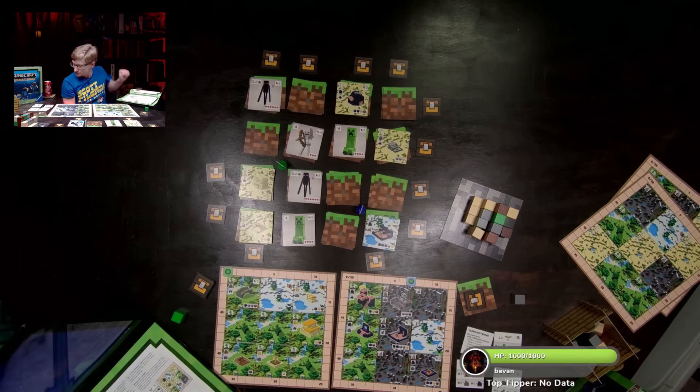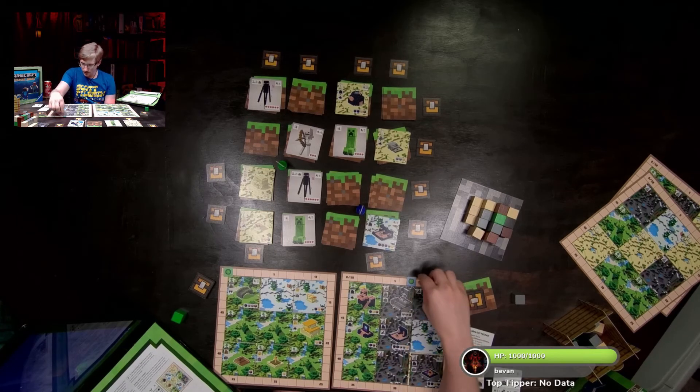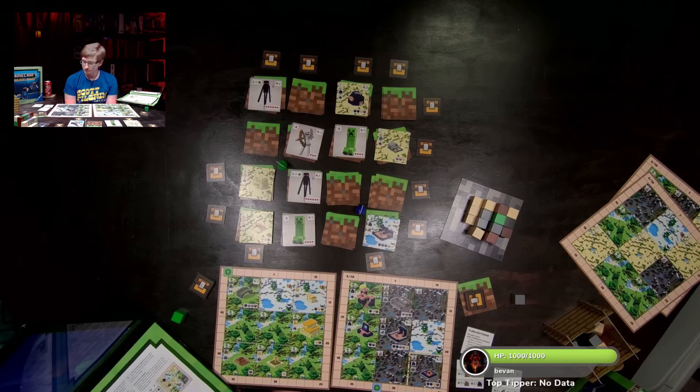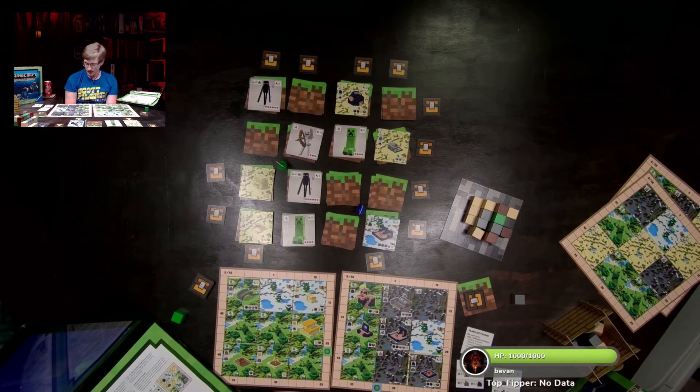Now we have to score — biomes first. Steve's count: 5, 10, 15, 20, 25 — that's twenty-five added to seven existing, making thirty-two points total. Armor Dude counts his biome group — reaching twenty-one points. He hasn't killed anything and he's behind. Yeesh.